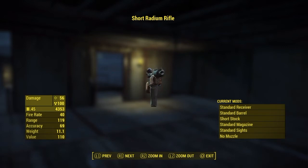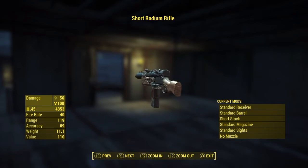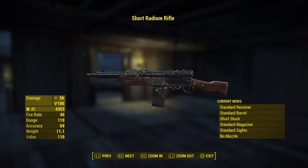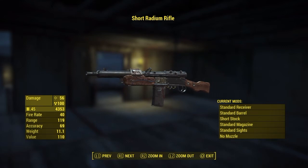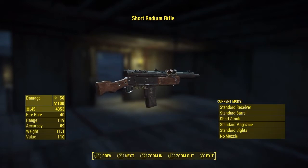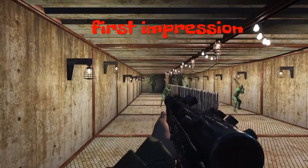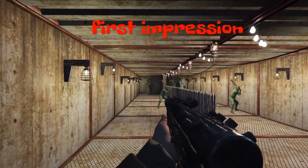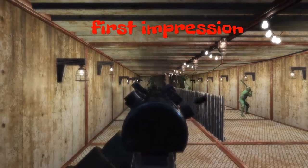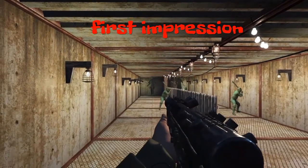I'm not even going to try to figure out how this shoots radiation at opponents while also firing bullets. Maybe depleted uranium rounds? It's unlikely. It uses .45 ammo, which is plentiful. On first impressions at the new shooting range, it's semi-auto to start off, and it's okay — nothing spectacular. A meh impression so far, accuracy is pretty good from the hip. I'd give it a 3 out of 5.